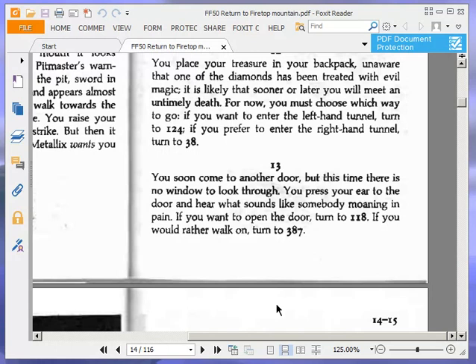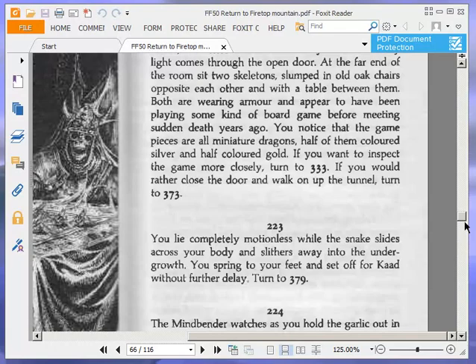You soon come to another door, but this time there is no window through which to look. You press your ear to the door and hear what sounds like somebody moaning in pain. If you want to open the door, turn to 118. He's probably reading one of Tim Vine's joke books — that's why he's moaning. If you don't know who Tim Vine is, look him up. If you'd rather walk on, turn to 387. We're going to open the door, 118.